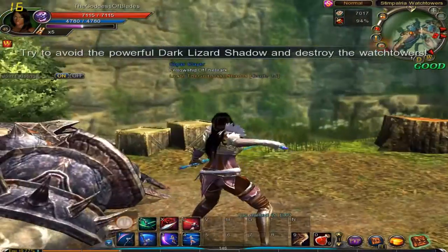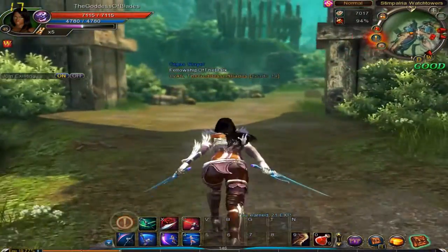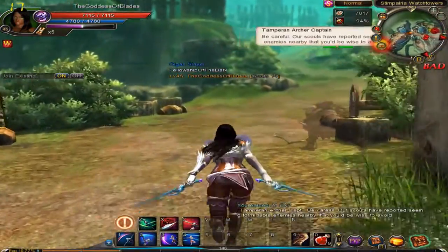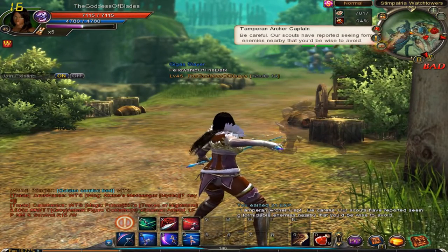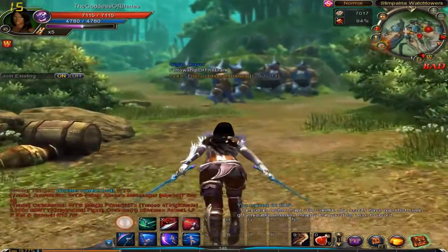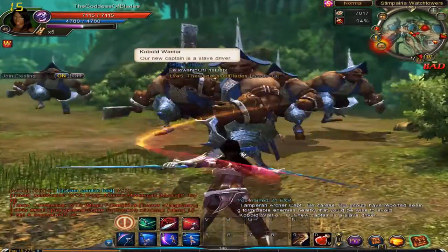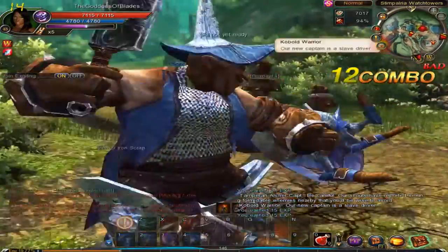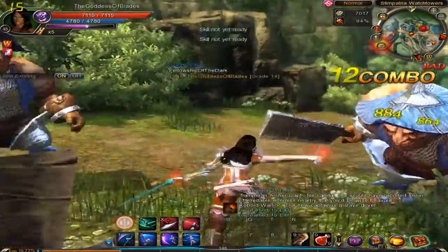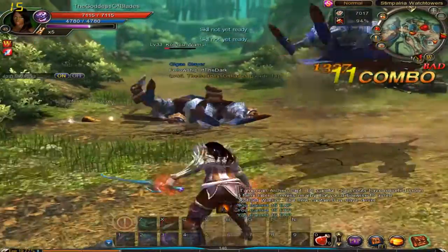Try to avoid a powerful dark lizard shadow and destroy the watchtowers. Be careful — our scouts have reported a formidable enemy nearby that you'd be wise to avoid. Avoid? Really? We've got a lot of the fat cabalts back and all the chiefs seem to be here.